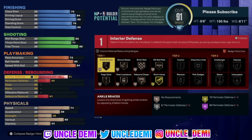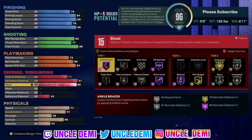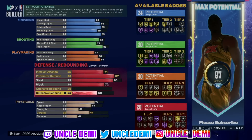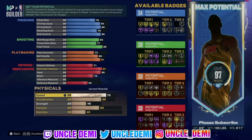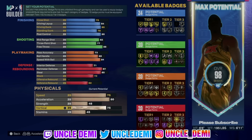We're going 71 on interior defense — he had an 85, keep that in mind. He had a 98 perimeter defense but we're going 87 to get the two-way badge. We're going 85 on steal even though he only had a 73. We're going 72 on block — he only had a 50 but we want that 72. And then 62 on defensive rebound. For physicals: 75 speed, 80 acceleration — he only had an 83 and 82 respectively. 48 strength, 75 vertical to get the pro contact dunks, and stamina at 90.